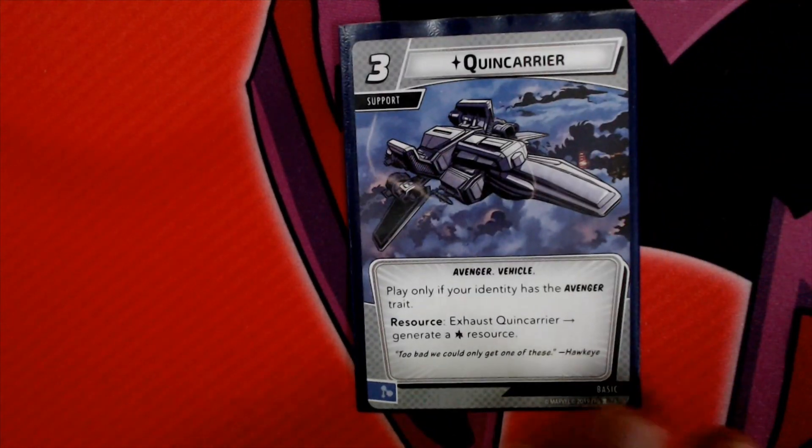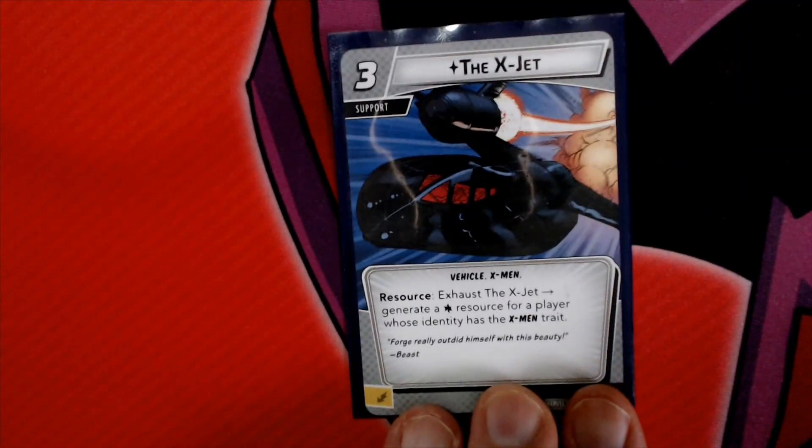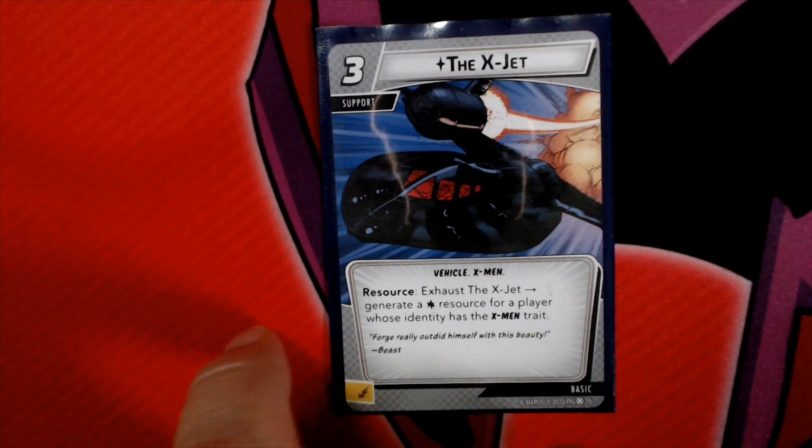Now for some modifications. My Protection decks tend to run a little larger than others — just the nature of the beast — but you can remove and swap things around. If you're playing an Avenger, I'd definitely recommend adding a Quincarrier, which you can exhaust to generate a Wild resource. If you're playing an X-Men hero, then you've got the X-Jet, which is the same idea — exhaust it to generate a Wild resource for a player whose identity has the X-Men trait. And if you're running all X-Men, there's a huge series of X-Men supports you could throw in.